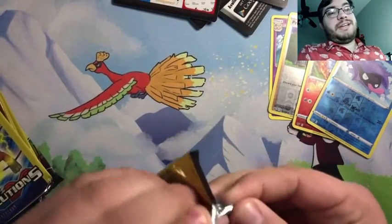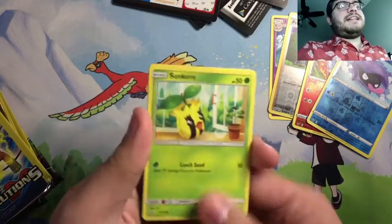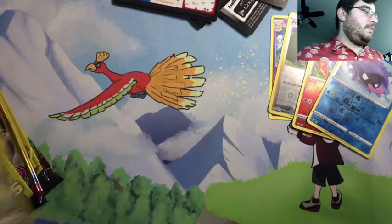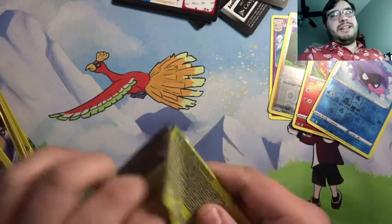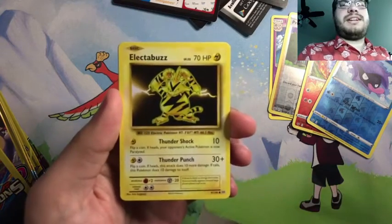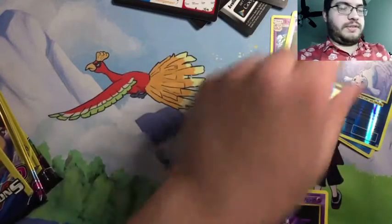Cosmic Eclipse had some really nice cards — too bad the pull rates were horrendous. That was also somewhat hard for me to get a hold of. I still haven't opened an ETB from that set — that's a set I would love to open. I think that's one of the more beautiful Sun and Moon ETBs. Nothing out of that Cosmic Eclipse pack, that's fine. Evolutions — Charizard's the big hitter there. I believe I have the holo and the reverse of the Charizard, so it would be cool to get the Mega or a Blastoise. Oh, and a reverse Seel — I thought that was something for a second. Nothing there.